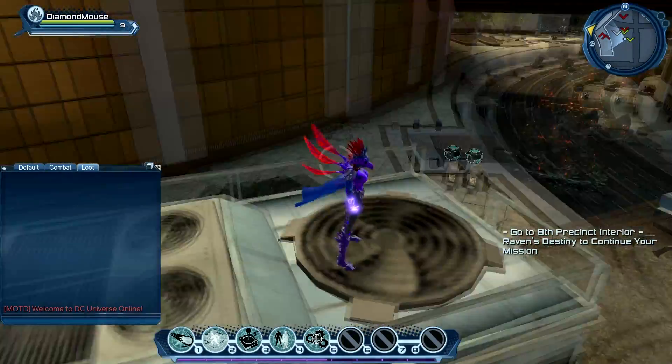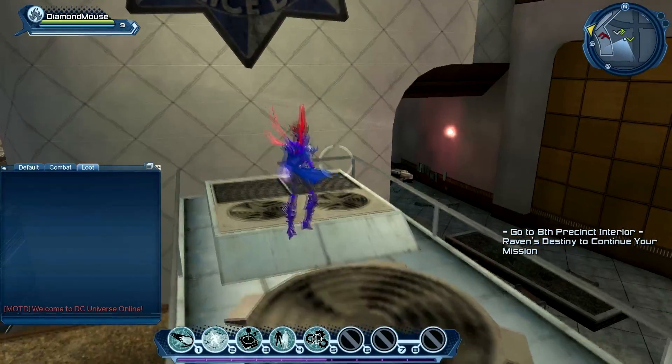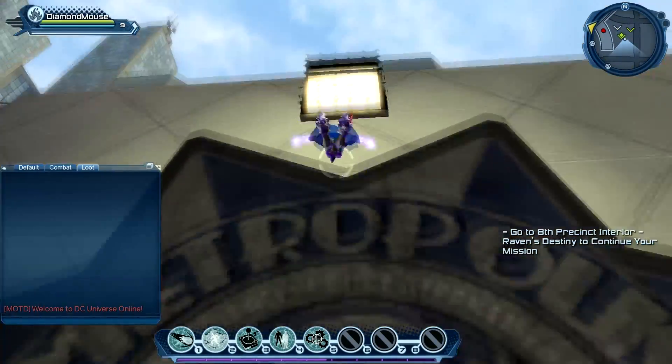Hey guys, welcome to episode 5 of DC Universe. I'm Diamond Mouse with my level 9 character. I'm going to carry on with these missions we're doing.